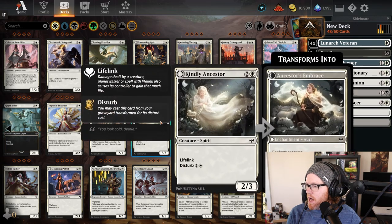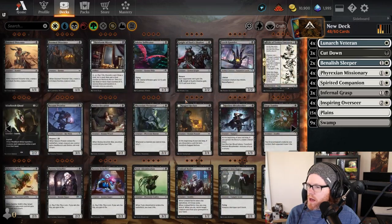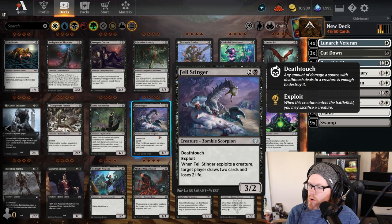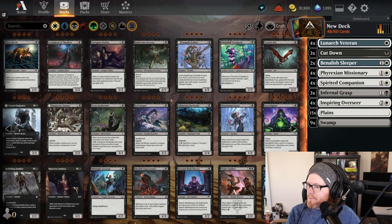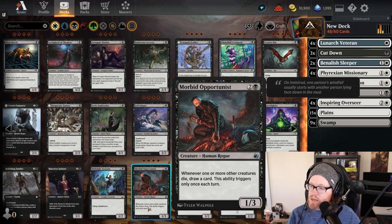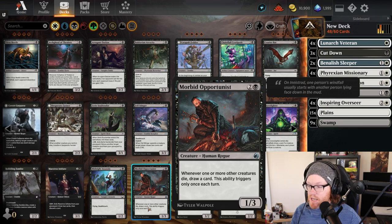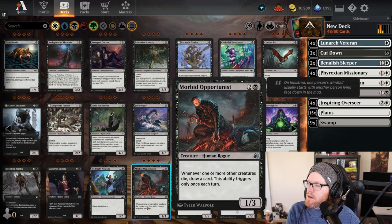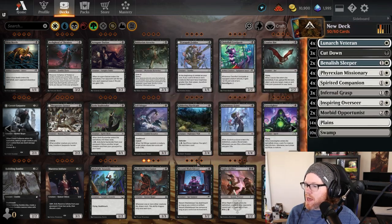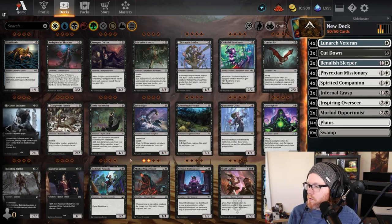I've noticed I've been doing a lot of white and haven't really touched any black creatures. There are some black creatures we could play. Looking at the Scorpion from my Orzhov deck — we can sacrifice one of our creatures, draw two cards, and lose two life — but that's maybe for another deck. Morbid Opportunist is another great card: a three-mana 1/3 where whenever one or more creatures would die, we get to draw a card. It's not just our creatures — any creature on the battlefield. We'll add like two copies of that.